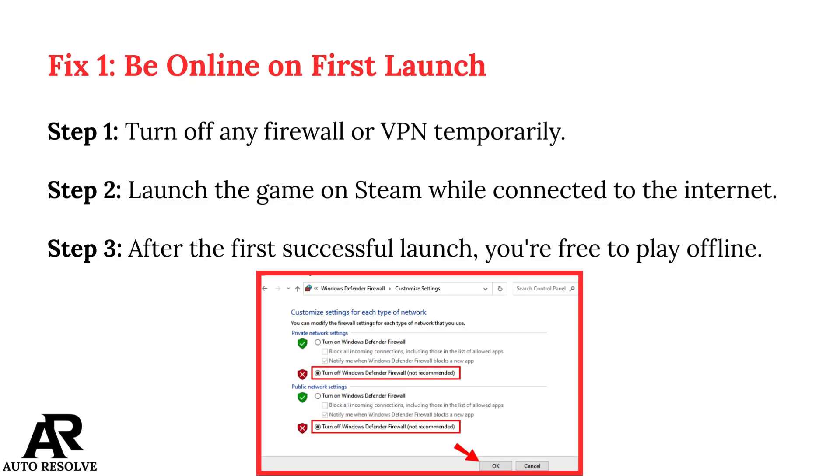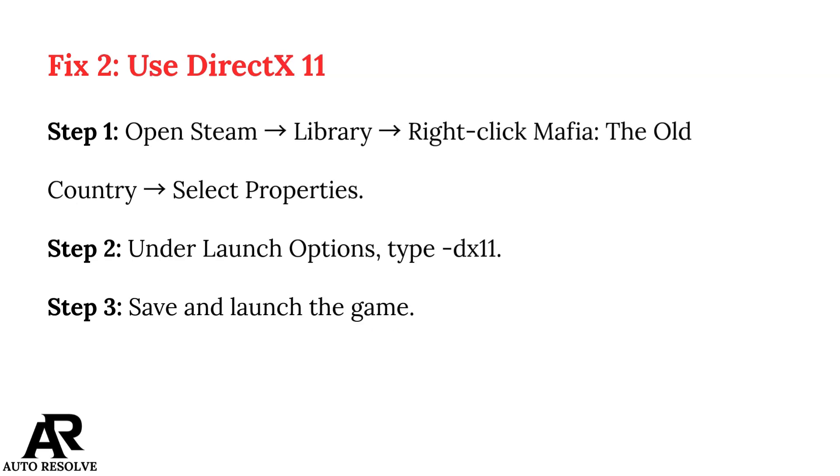Fix 1: Be online on first launch. Step 1: Turn off any firewall or VPN temporarily. Step 2: Launch the game on Steam while connected to the internet. Step 3: After the first successful launch, you're free to play offline.